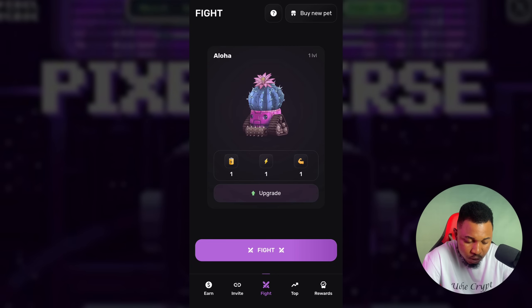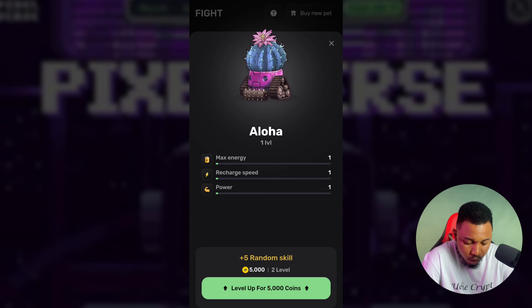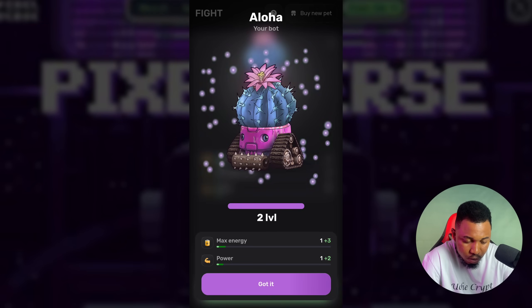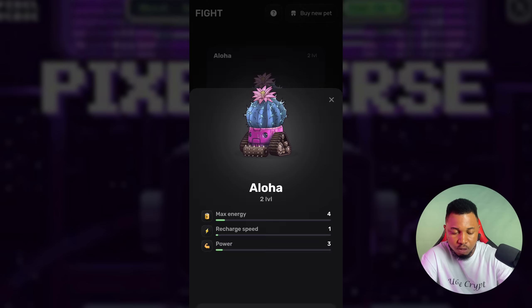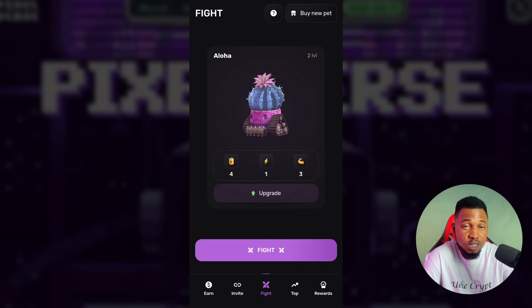You can also upgrade so that you fight faster. Click on Upgrade — for 5,000 tokens you can level up to level two. Click on it and it will charge 5,000 coins. Now you're stronger and can keep leveling up to fight better and make more out of it.